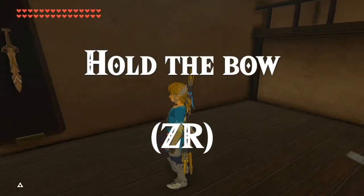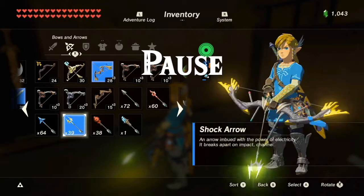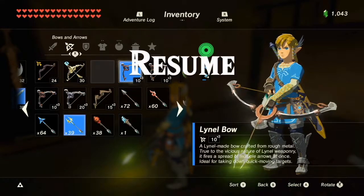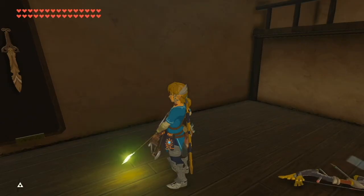Exit the pause menu and hold the bow with Z-R like this. Go back into your inventory, drop the bow, and equip another multi-shot bow. Link should be holding the new bow like this.